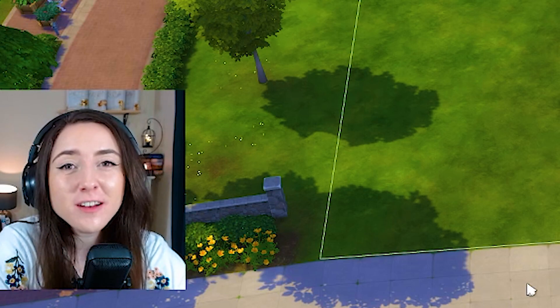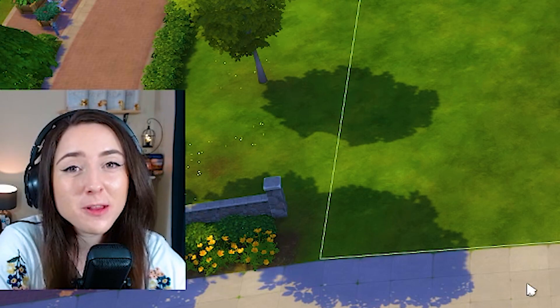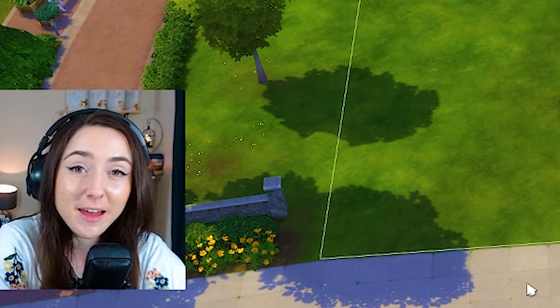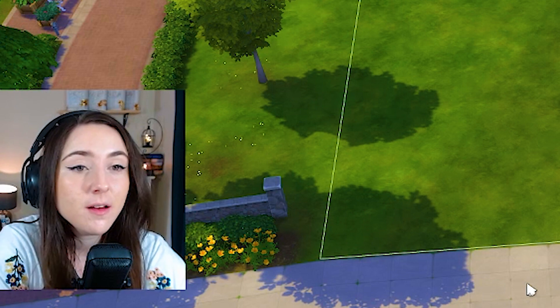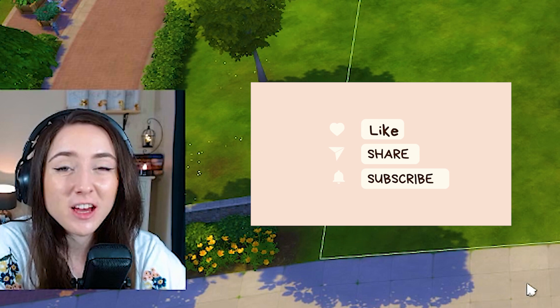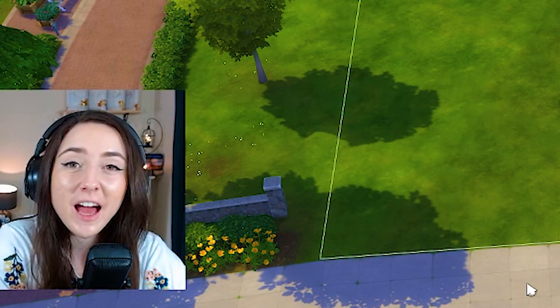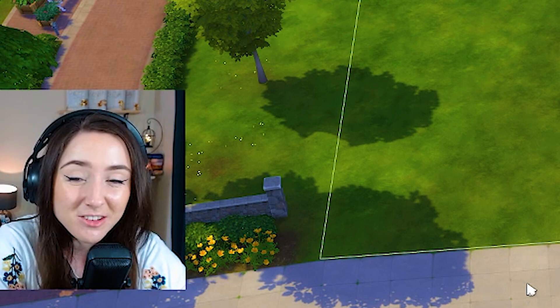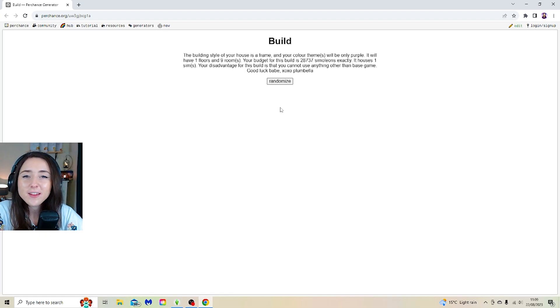Plumbella came out with a random generator pack a few months ago and it is literally destroying lives. It destroyed mine a few weeks ago — I'll link that there if you want to go watch me suffer. I decided let's do it again today. I'm going to click on the random generator and it's going to give me a build which I have to do. There are rules you can't break and there's also a massive disadvantage.